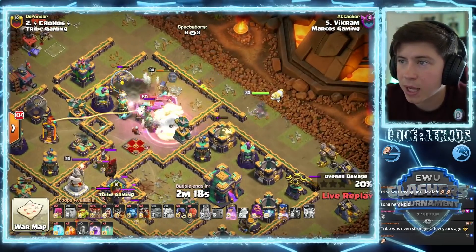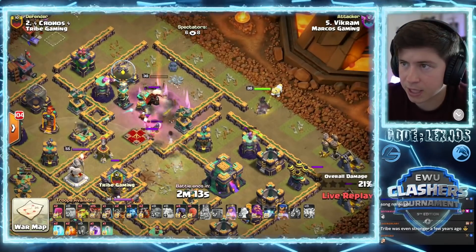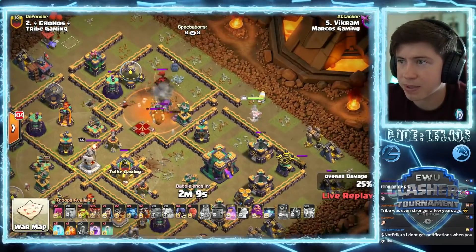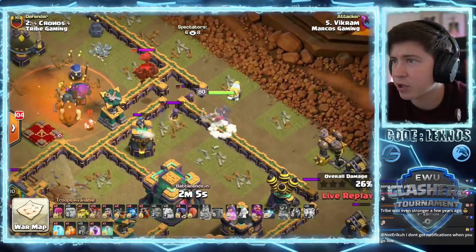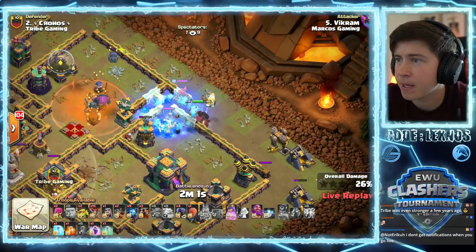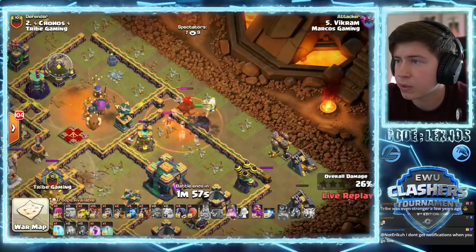King, RC, headhunter on the top side - we're gonna take out that enemy archer queen, take out the scattershot. She switches targets - pop her ability though and she will get the scatter. Poison spell was late, not gonna lie. Headhunters stay alive through that first poison - that's not good news. We're gonna have to invest a freeze because of that, and he has to drop the second poison right away. Getting a little wonky now.